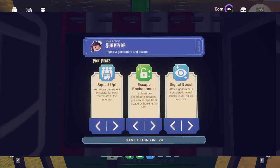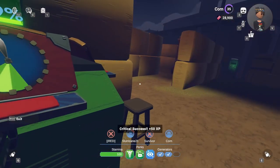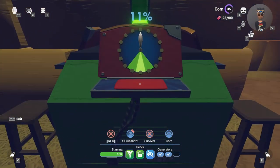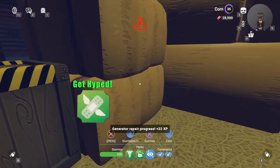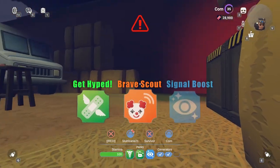First, let's talk about perk loadouts. Perks are the key to winning as a survivor and it's very difficult to play without them. There are quite a few overpowered perks while the rest are not as useful, so it's important you choose the most appropriate ones. My recommended early game perk loadout choices would be Get Hyped, Brave Scout, and Signal Boost.